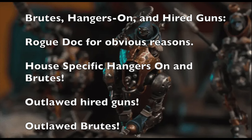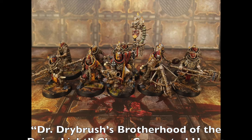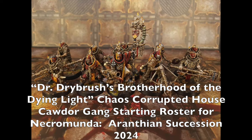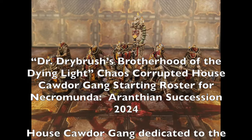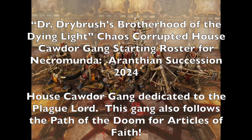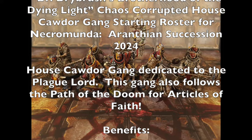Next, we'll look at our starting roster example for a chaos corrupted house gang in the Aranthian Succession. I call this list 'Dr. Drybrush's Brotherhood of the Dying Light.' This is a House Cawdor gang that has been corrupted, and will be the starting roster for your 2024 Necromunda Aranthian Succession campaign. Dr. Drybrush is a fellow YouTuber — I highly suggest checking out his stuff for cool narrative videos and community events. This gang is declared to the Plague Lord, following the Path of Doom.